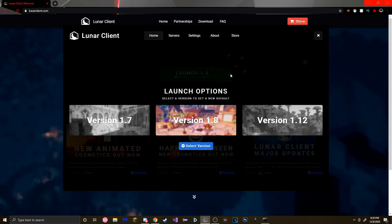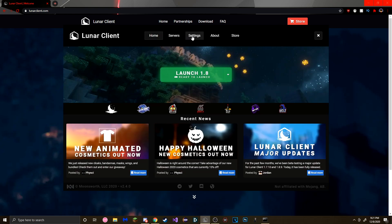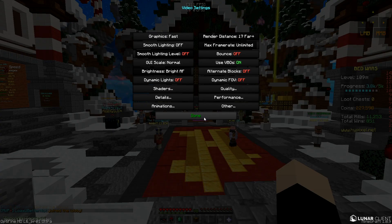Once you get Lunar, first you want to switch to 1.8 by clicking on the arrow, select 1.8, and hit next. Then go to settings and find allocated memory — you want to allocate more memory. The default will be like three, but you want more. Don't put more than half of your total RAM; if the amount allocated is greater than what you have left, you're allocating too much.